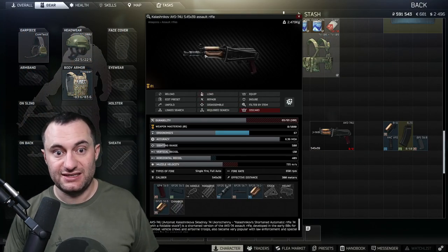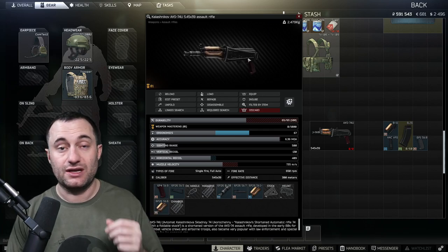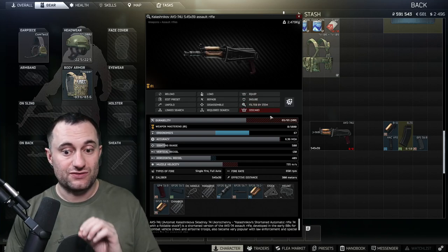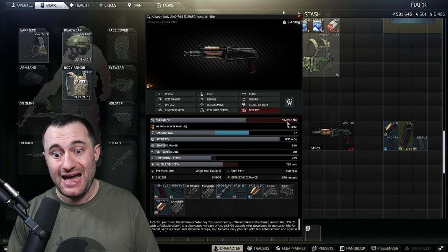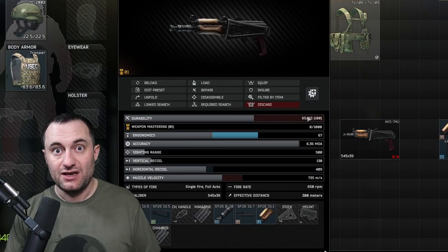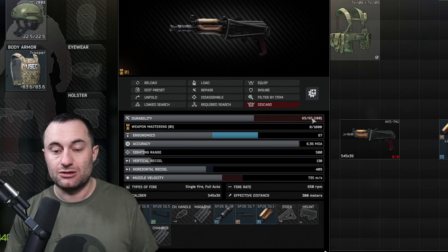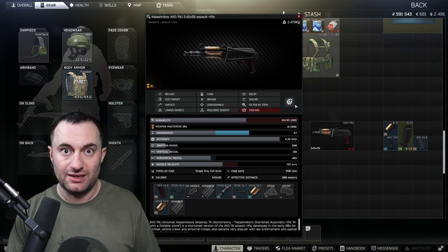I've got a basic AK-74 for you — you can get these from anywhere, buy from Prapor, or find in raid. The only requirement that applies to all Gunsmith tasks is you must have at least 60 max durability. So 32 of 61 will work, but the max durability has to be over 60 or Mechanic will not accept it.